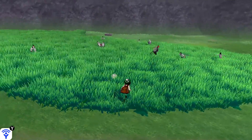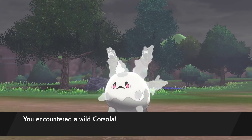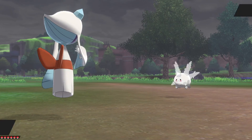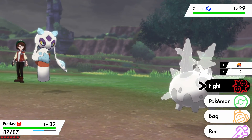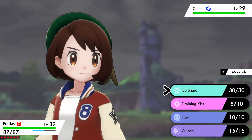Welcome back to Sword and Shield. In this one we're going to show how to get the Galarian Corsola. Now this thing is a rare overworld spawn — you've just got to look for its grey looking body. It spawns in at level 29, we've only got the first 3 badges, so we're going to try and add this one to our party, hopefully it won't go straight down.